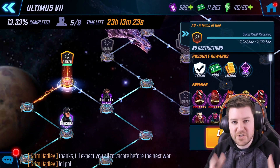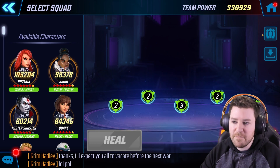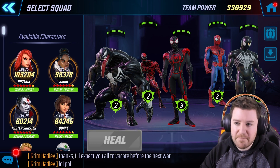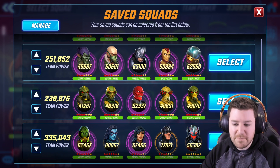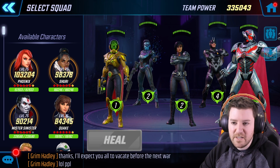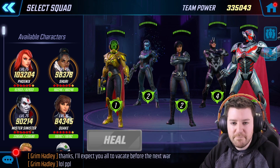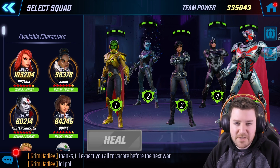Pyro is able to get a special off, but it's not really going to matter — everyone's going to heal to full anyway. There goes Mordo, there goes Magneto, and Assault is done as well. Moving on to what I consider to be the first real node, which is A3. This is where I'm going to bring out my choice for the premium Ultimus 7 team.